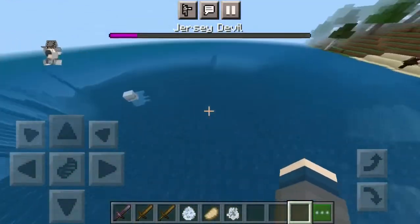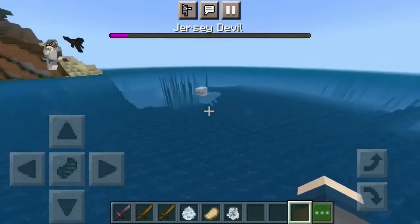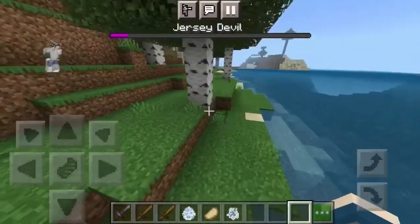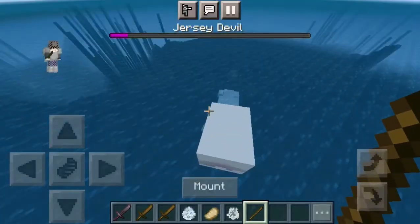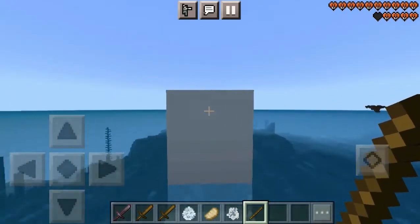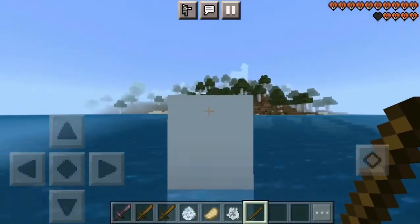They're supposed to spawn in the ocean biome. The weird thing is they spawn right there — you guys saw it — and they drop fish. So you get a stick and boom, you can ride them. They're very friendly. These are the only mobs you can ride.